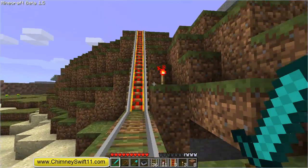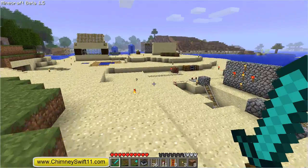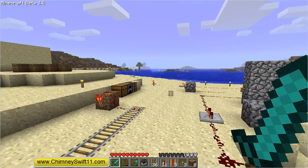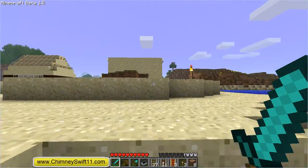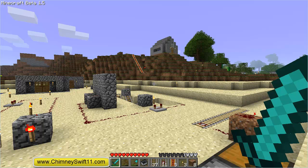Alright guys, well this is it for my test episode for the powered rail and the detector rails, which were both new in the 1.5 update. I will go out now and try and find some weather, maybe a storm or two, and show you guys what that's all about as well. I hope you enjoyed this episode — make sure you subscribe, press that like button, and leave a comment. I will talk to you guys later, bye!